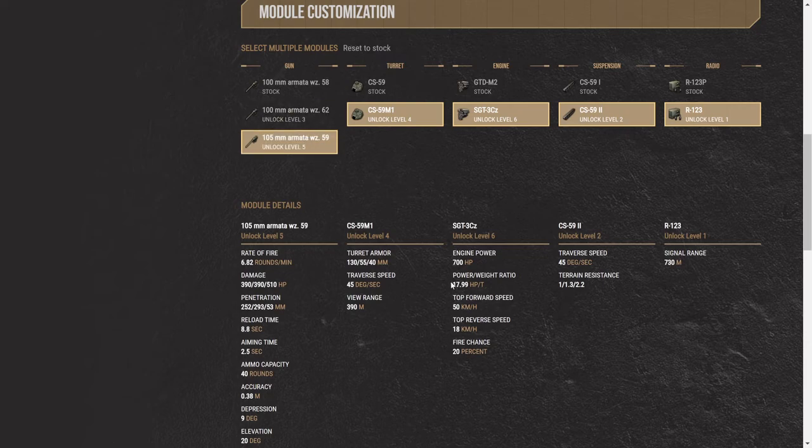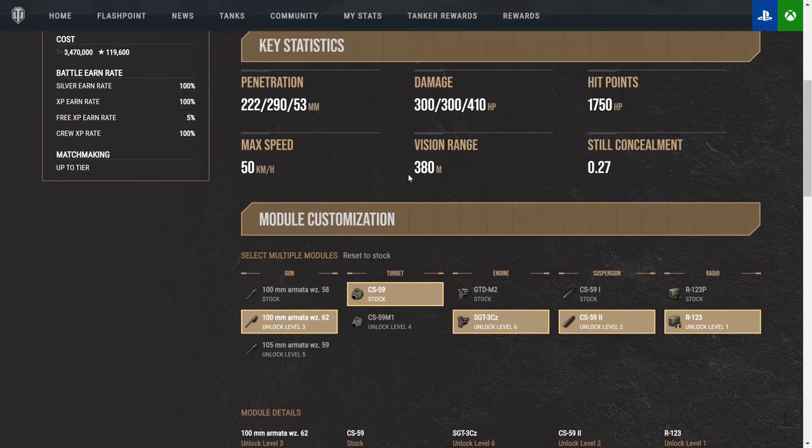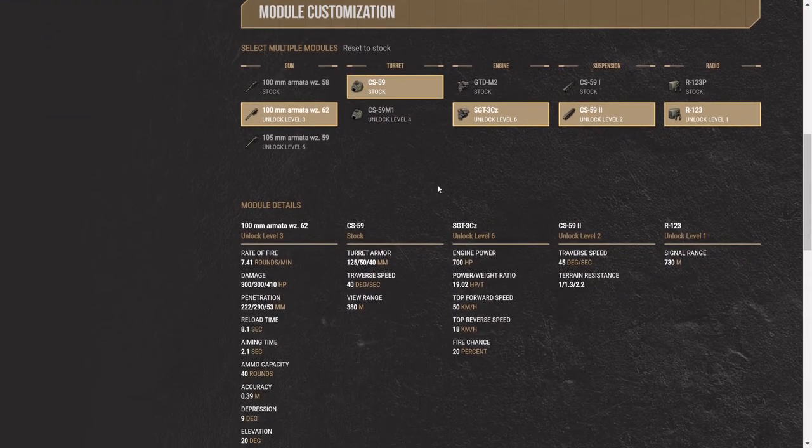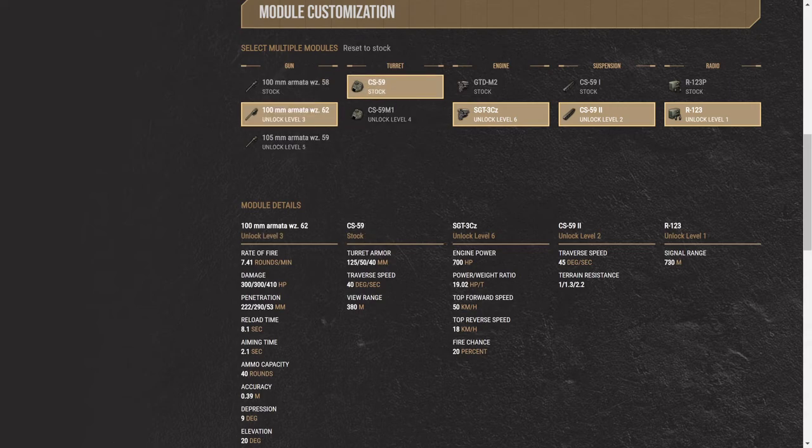The cool part — check this out: 17.99 horsepower per ton. Now, if we take the tracks to stock compared to having them regular, it doesn't feel too bad. You can downgrade the turret, downgrade the gun, sacrifice only 10 meters of view range and 50 hit points, but gain a very substantial amount of power to weight.